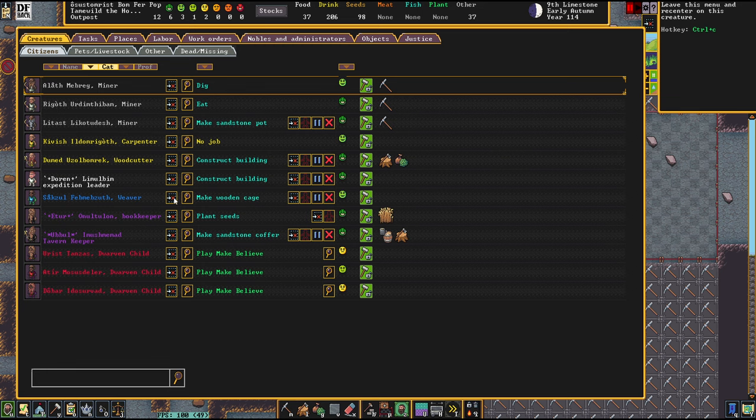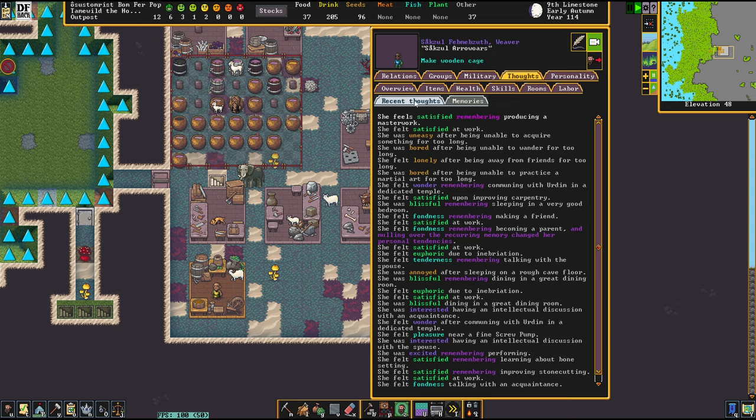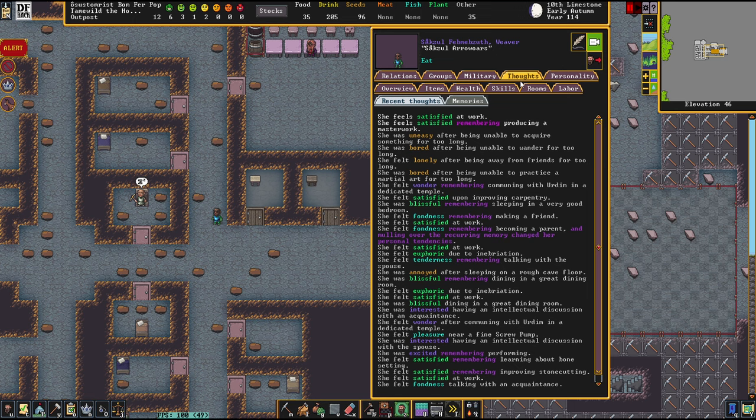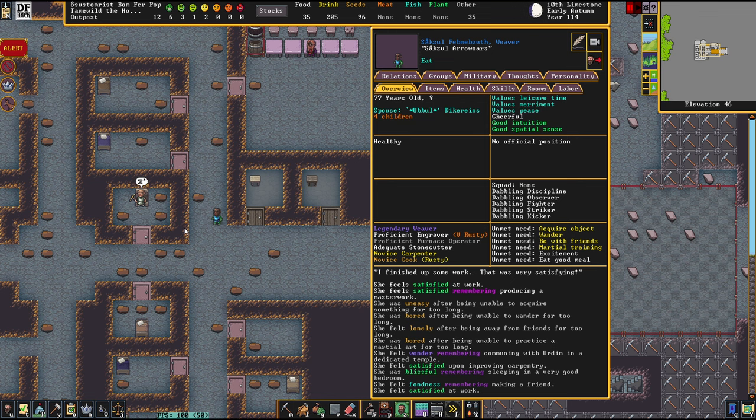Zakzul, the weaver — Zakzul Arrow Ores — a legendary weaver. Oh, it's winter! We have nothing to trade with yet. That's really bad. Zakzul is a Sandwals OG. Welcome. But I want to stick with the people of our main cast for today.